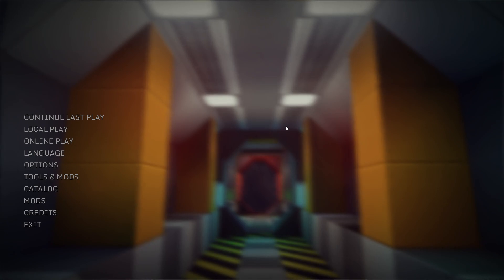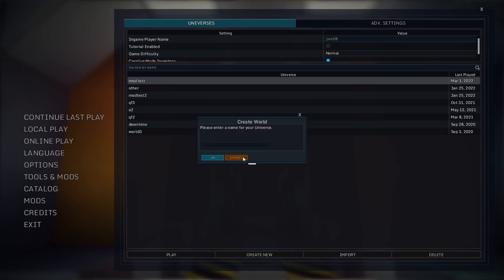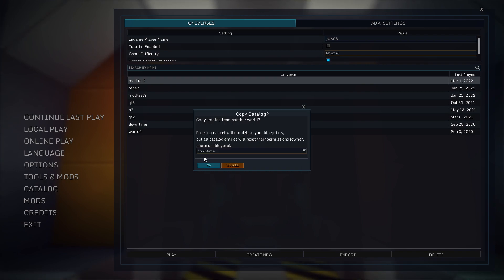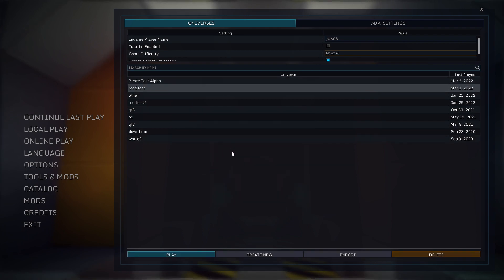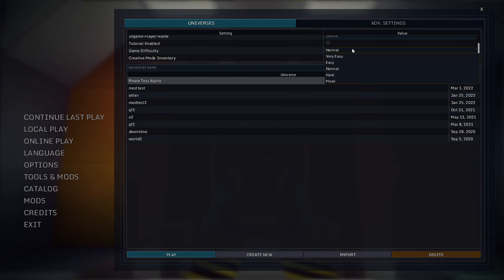Just like that, we are back in game and we would like a local play. I want to create a new world — we're going to call it PirateTest Alpha. We're going to pull this from ModTest. ModTest is the world we're using. So we want to go to PirateTest Alpha and there's a difficulty setting.